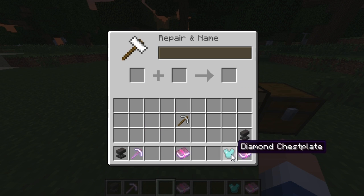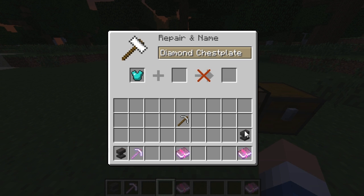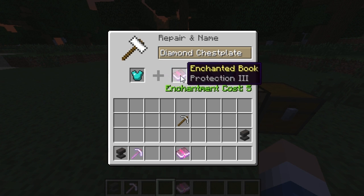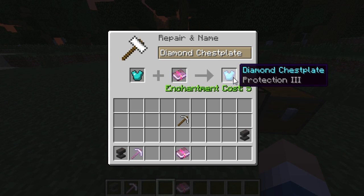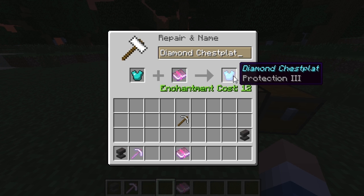It works the same for armor. If I had a diamond chest plate with an enchantment I could repair it, but this time I want to add an enchantment to it. So I put a diamond chest plate in the left slot and an enchanted book with Protection 3 in the right slot. I can also rename it — it would be 'Protection 3 Diamond Chest Plate' — and renaming costs 12 levels total.